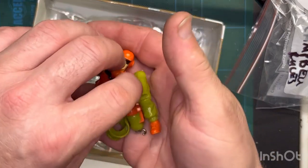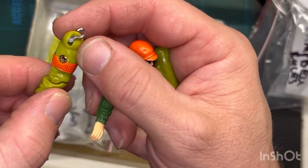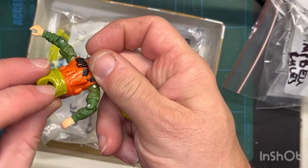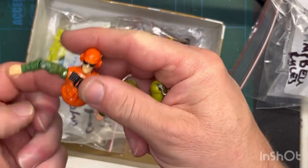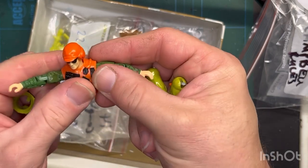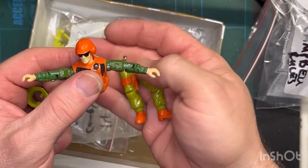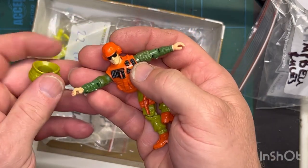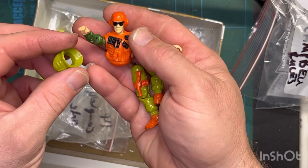Next figure is Scoob Mark. I can see he's got a broken T-Hawk. I've already done a T-Hawk repair for a Lift Ticket, but I've actually got another version of Scoob Mark which I've curated, so I might look at repairing this and then show you what I've done with my version of Scoob Mark.